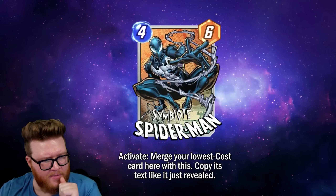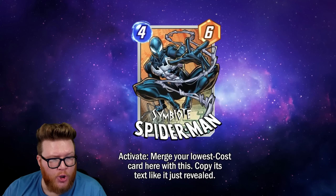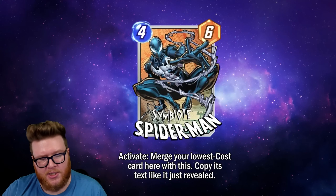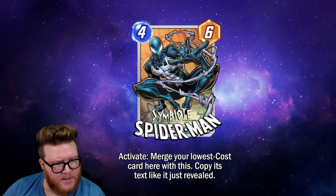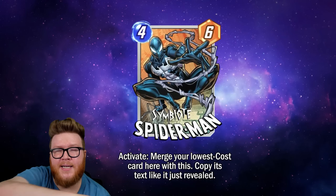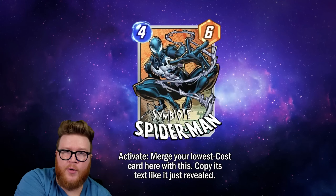This looks quite strong — if it stays at this level it's definitely going to see play. Moving on to our final card, which I saved because it's kind of confusing: Symbiote Spider-Man, a four-six with another Activate keyword. This one will merge your lowest-cost card here with this, and then copy its text like it just revealed.